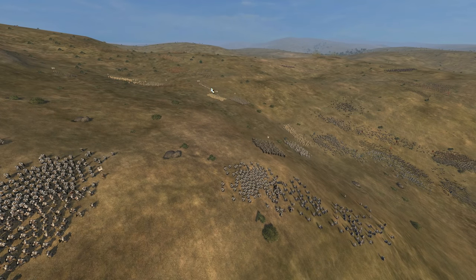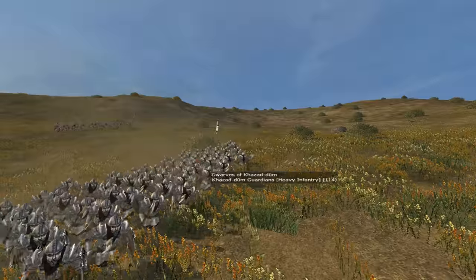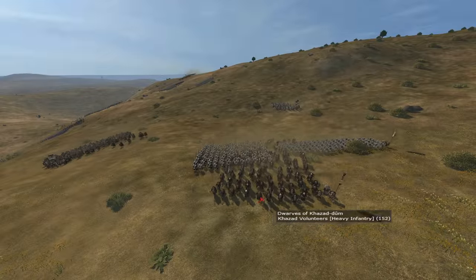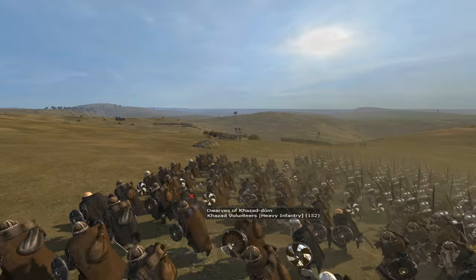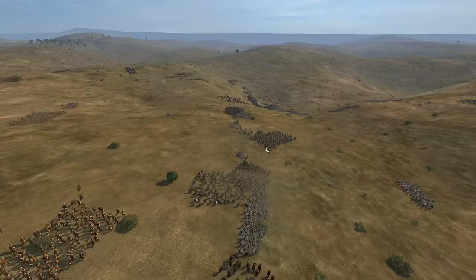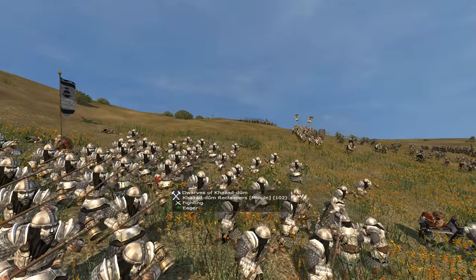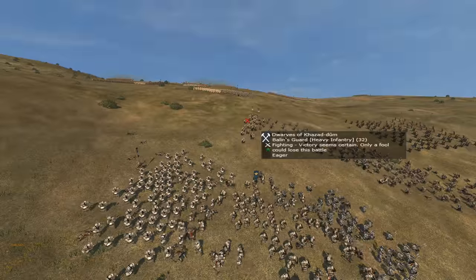Khazad-dûm Reclaimers have had their visuals tweaked and now look more akin to the Guardians with silver armour rather than gold. Khazad-dûm Guardians also have a larger shield. Khazad Volunteers, Dwarven Sentries, and Dwarven Travelers have all been given a little visual tweak so that they've got an actual pack on their back, as if they are actually travelling. The Reclaimers now have a two-handed hammer — that is new to them.